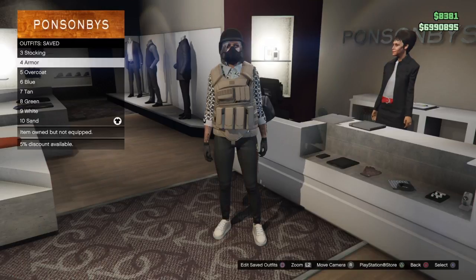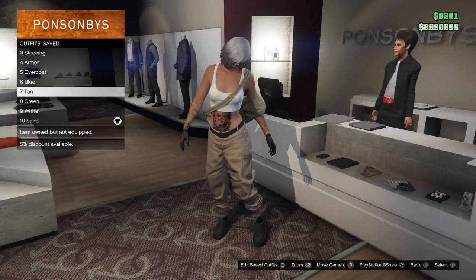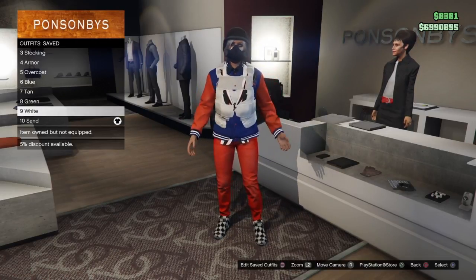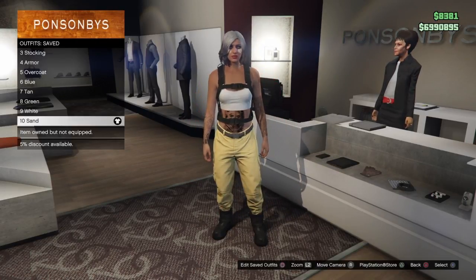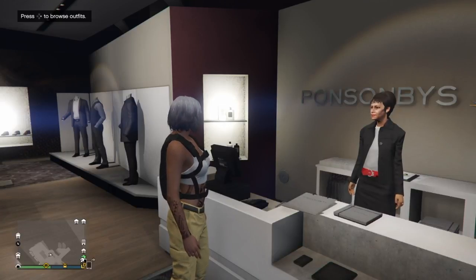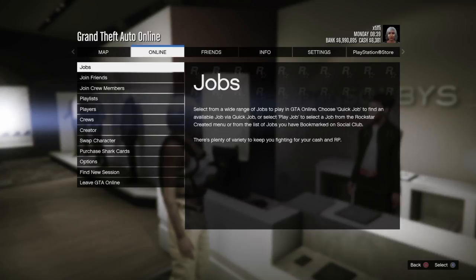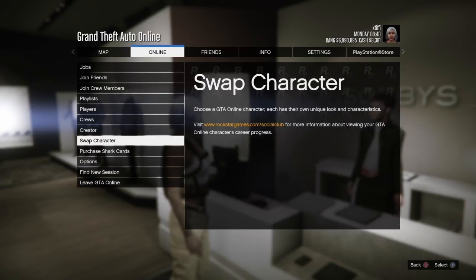Then you're simply just going to go to Online, Swap Character, and then complete the Director Mode glitch to transfer your female outfits or female components over to your male character. If you're looking for a link to the latest version of that, check the description. I do have a playlist now that always shows the latest version, whether it's patched or not. Just uploaded it not long ago — I don't know how long this one's going to last, but let's get into this.